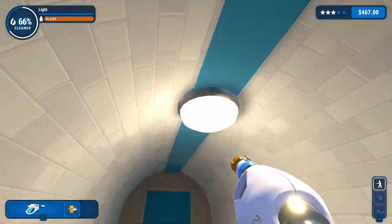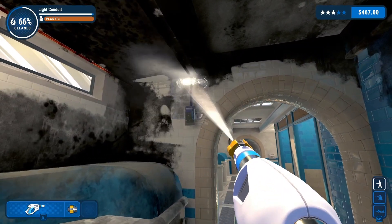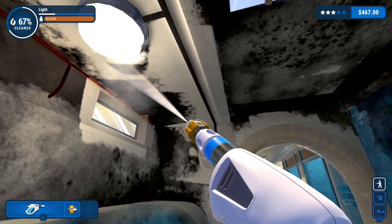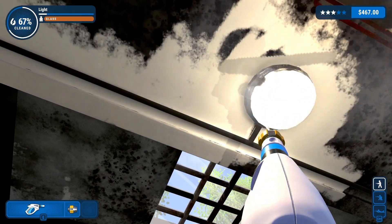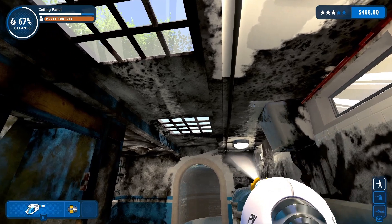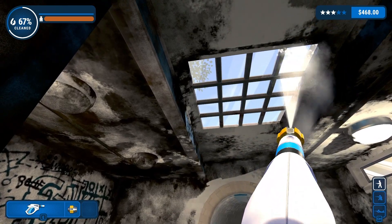I think I fixed the light in here. Alright, let's do this now — get all of this. We gotta get the lights here, make it all bright. There we go. This thing reaches so far. Let's do these cage window things here.